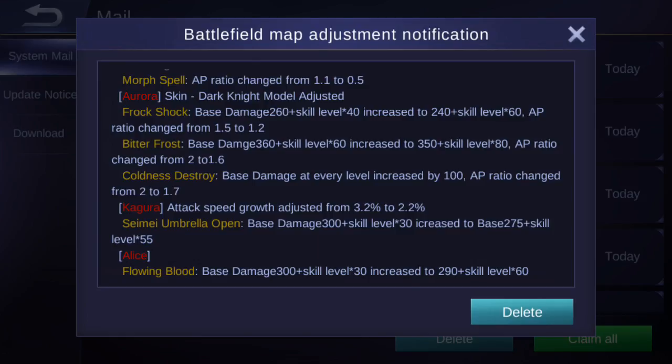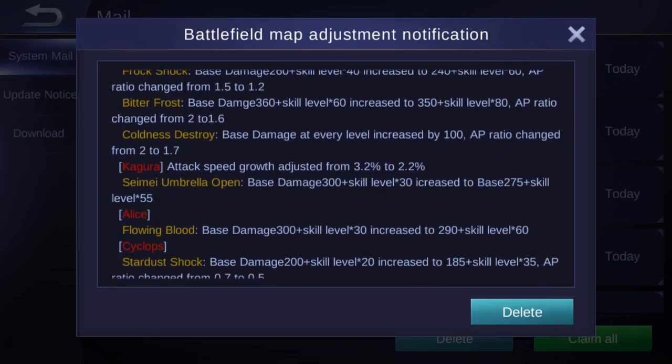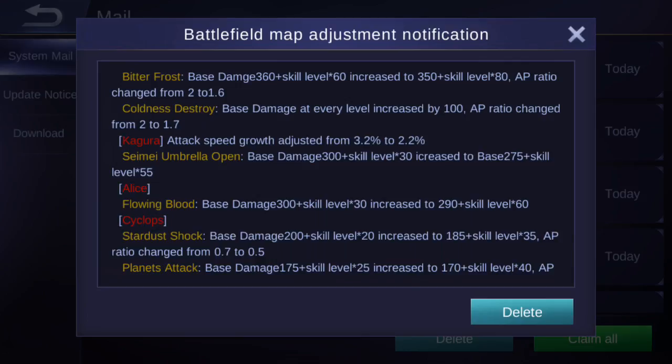Nana's Morph Spell AP ratio has changed from 1.1 to 0.5. For Aurora: Frost Shock base damage changed from 260 + skill level × 40 to 240 + skill level × 60, with AP ratio changed from 1.5 to 1.2. Bitter Frost received a damage increase — skill level multiplier raised from ×60 to ×80, and HP-rate AP ratio changed from 2 to 1.6. Coldness Destroyed base damage increases by 100 at every level, and AP ratio decreased from 2 to 1.7.